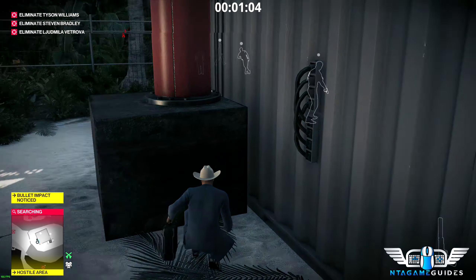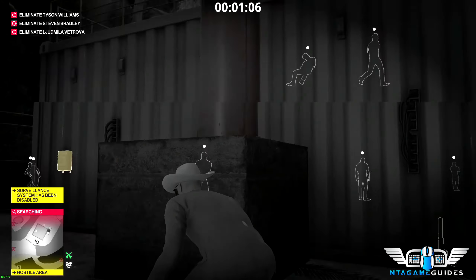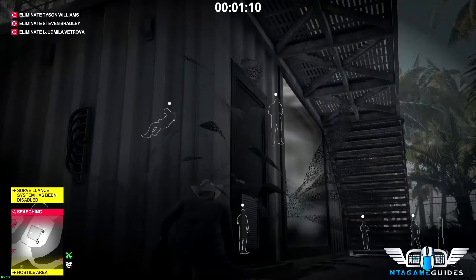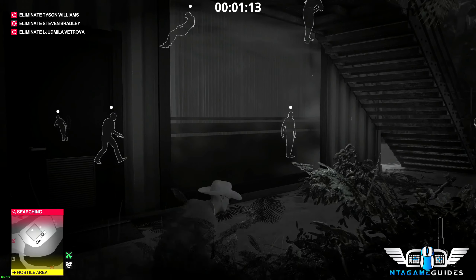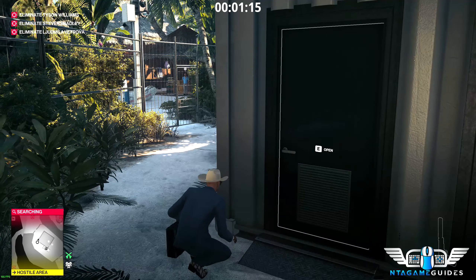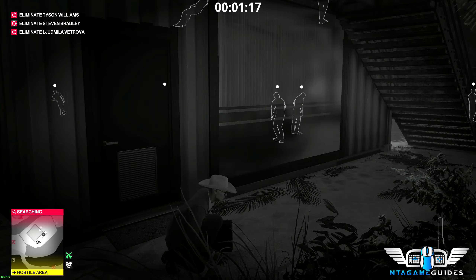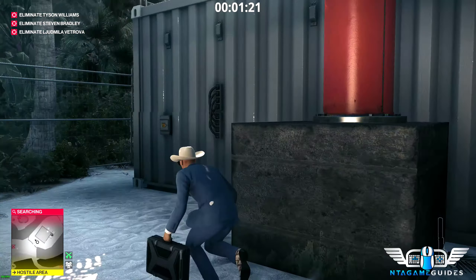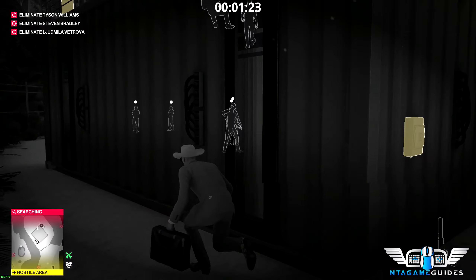As we enter the radio tower, go inside and shoot the evidence. Shooting the evidence will trigger the guards to be on alert for a while, but make sure you grab the suitcase next to the generator or AC unit outside. Then all we have to do is wait until everyone returns to normal.